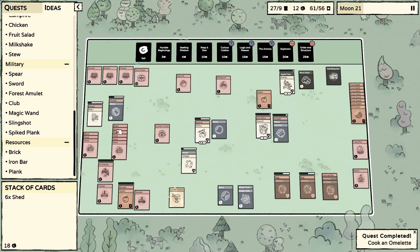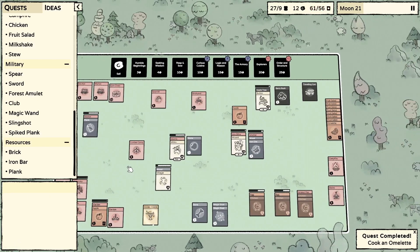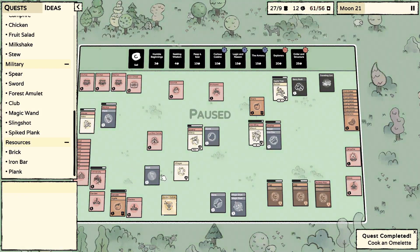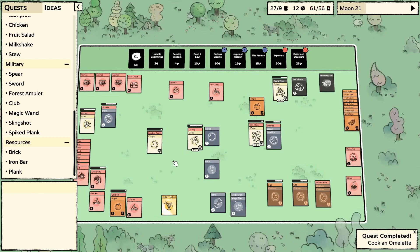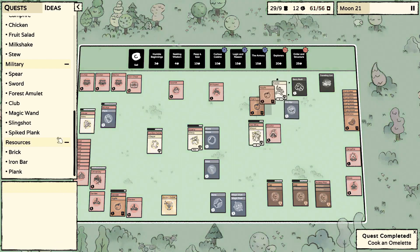We did actually reach 50 coins — that's cool. I need to remember what the warehouse is. I'm pretty sure it's an iron bar, a stone, and I can't remember — maybe just those two with a piece of wood. We'll figure it out. I'm going to try and make a pickaxe and give it to the baby when he grows up.